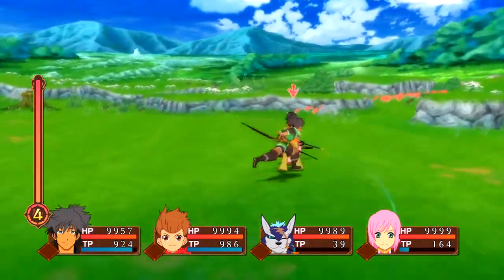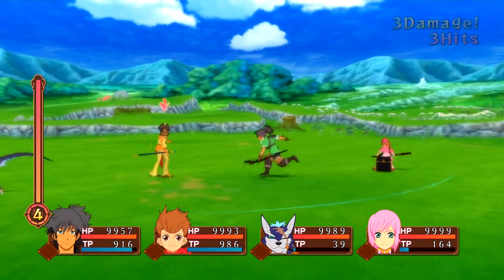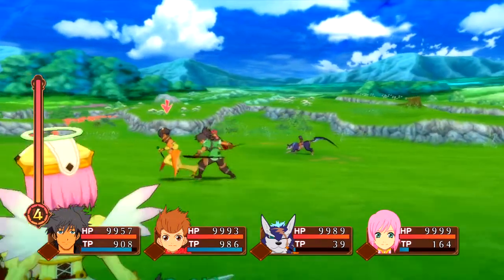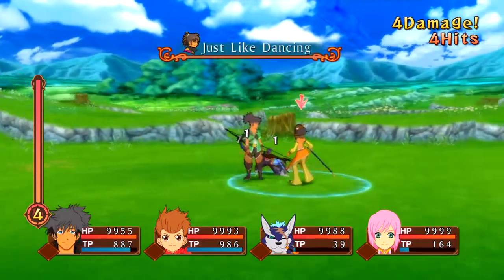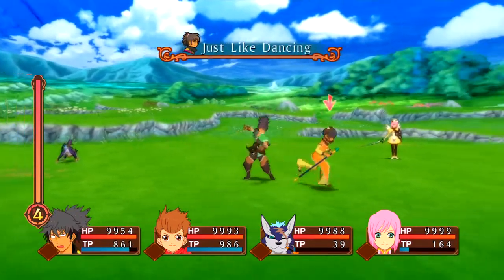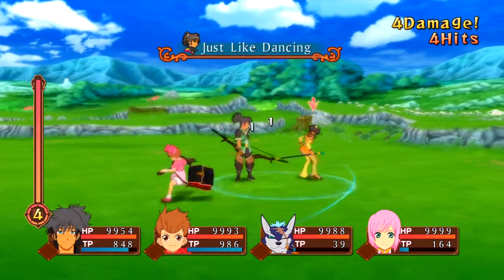Spell canceling these moves only works on the ground, because Raven can't perform spells in the air. Another way to cancel the recovery on certain moves with Raven is by backstep canceling, but I find that less useful because it generally doesn't give you enough time to perform another move. Spell canceling is also noticeable with Just Like Dancing as well, but not noticeable enough to where it can infinitely loop.